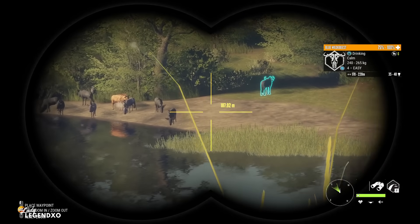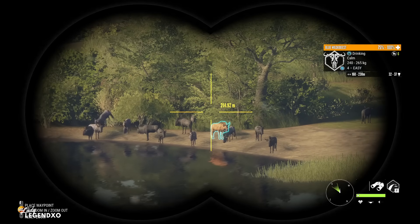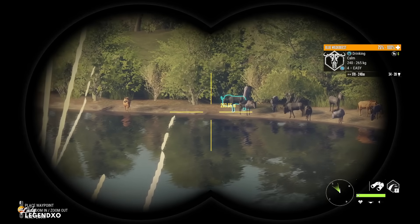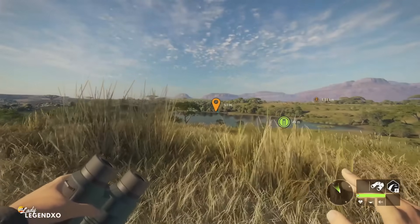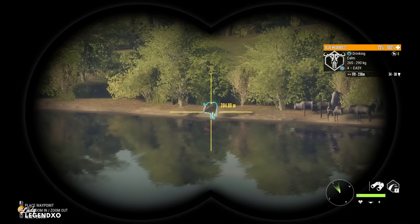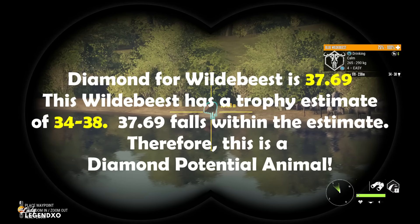I just found a herd of blue wildebeest. The first thing you want to do is spot every single one of them — you're looking for a max weight level four. Max weight has to go up to 290 kilograms or, of course, a level five. If there are other animals around the lake, spot all of them — you can definitely find diamonds of a different species when you're hunting for different diamonds, it happens all the time. Here is a max weight range level four blue wildebeest — he goes up to 290 kilograms, so this guy is diamond potential. To identify a diamond potential animal, the first thing you want to look at is their diamond trophy rating. For blue wildebeest, diamond is 37.69. If that number falls within their estimate, which is 34 to 38, then that is a diamond potential animal.